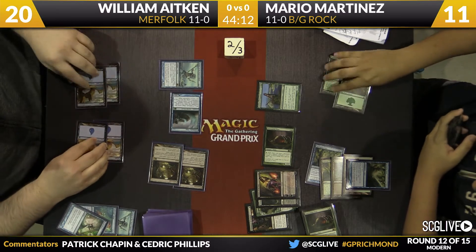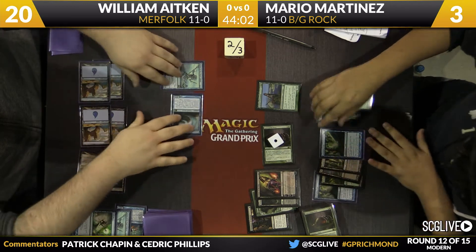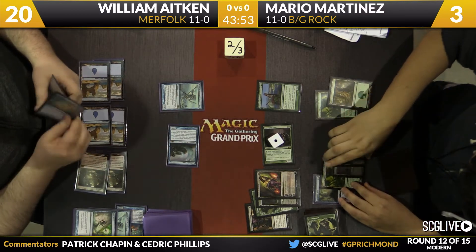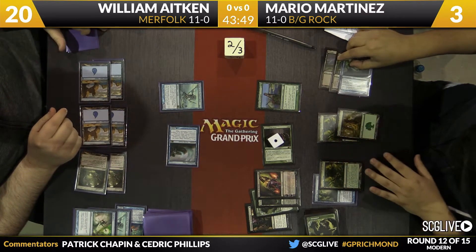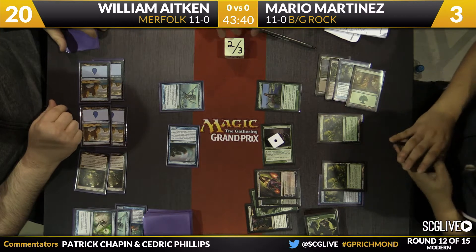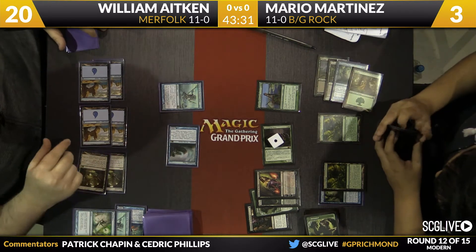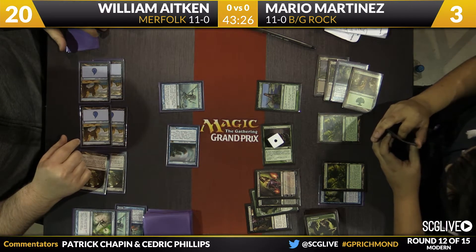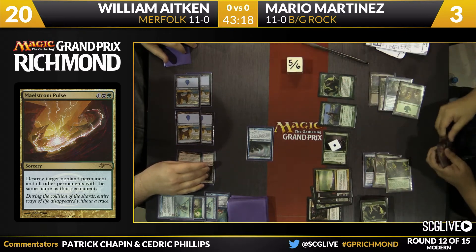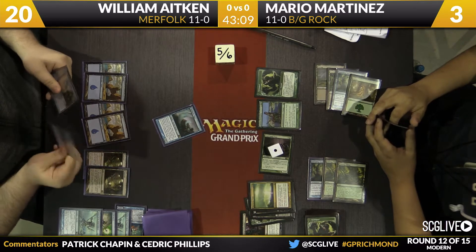A Scavenging Ooze activation, but that Maelstrom Pulse has one target in mind. He has to hit the Master and drop a blocker. If he drops a Tarmogoyf or Scavenging Ooze he can potentially block all the attackers, but a single Master would end the game immediately. Martinez taps some mana, finds green, and we're going to see Maelstrom Pulse take down the Master. He follows up with a Tarmogoyf and passes at 3 life. He's got two blockers — a single Tidebinder Mage or Vapor Snag would end the game immediately.